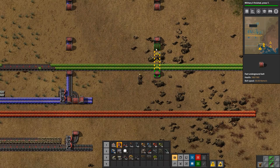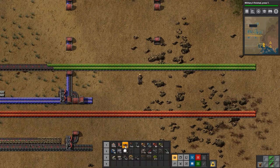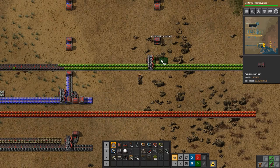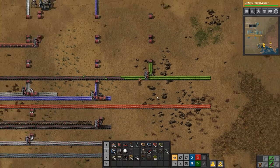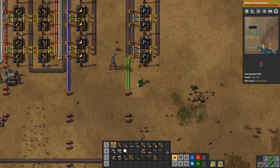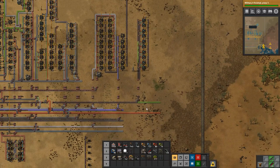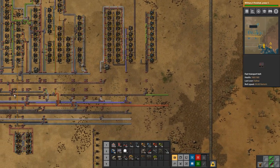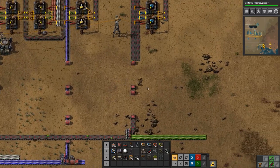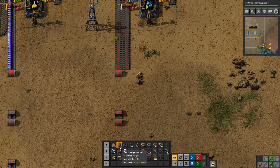We'll pull this up, and this one will be red circuits. Actually, let's make this green circuits and put in a splitter. That's green circuits coming in if we hook it up at least. And we will be producing nowhere near enough green circuits — look at that, we are getting absolutely no green circuits. It's ridiculous — we need way more green circuit production, and I mean way more.